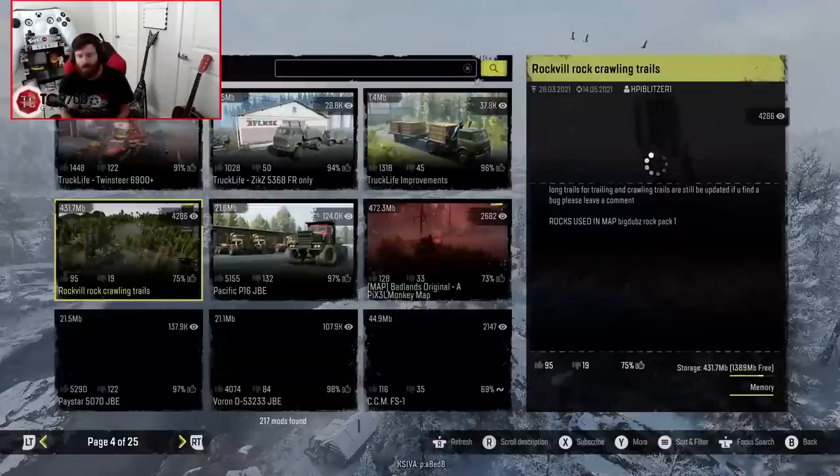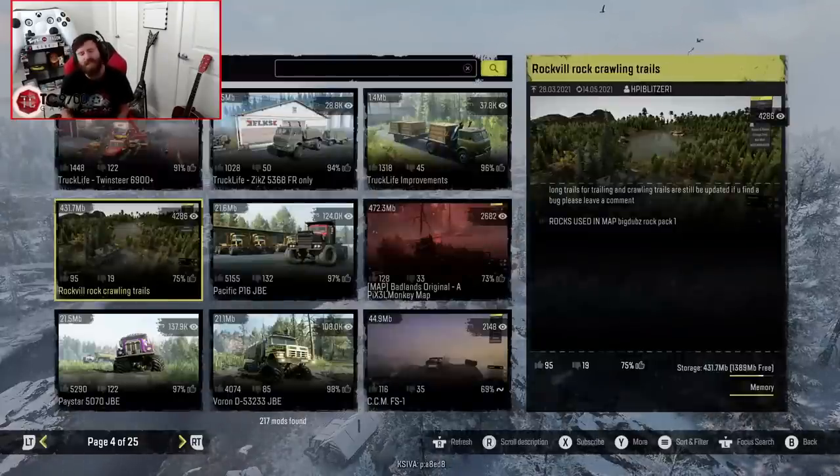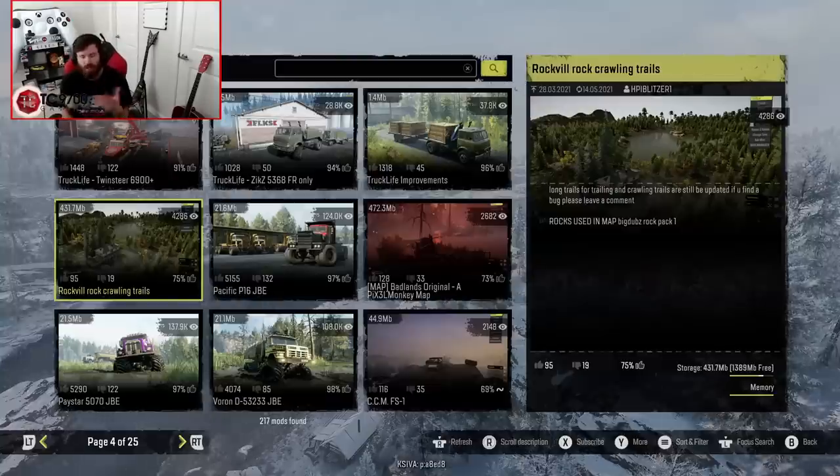The main thing is you're going to need to go to your mod browser, and then as you can see down there in the bottom right-hand corner of the screen, you have your displayed storage. Not only do you have your displayed storage, but it will show you a little progress bar to tell you how much storage you have filled up, and it will also tell you how much memory you have filled up.